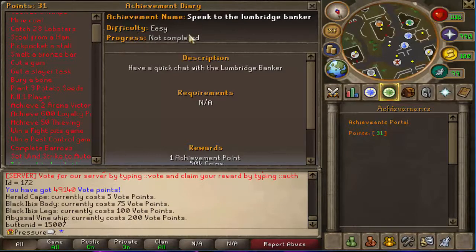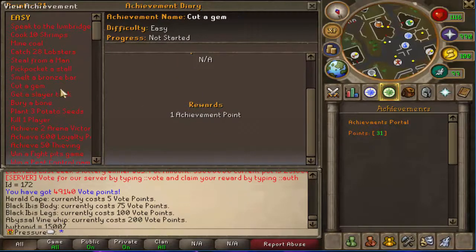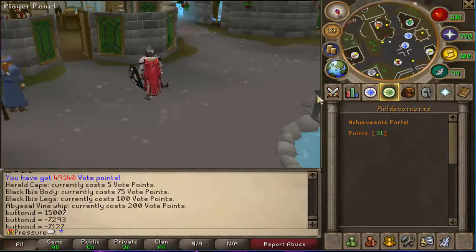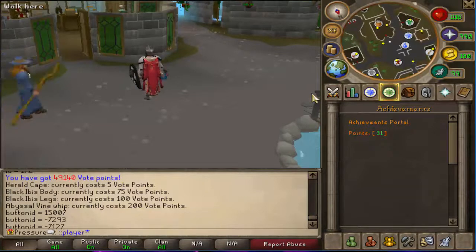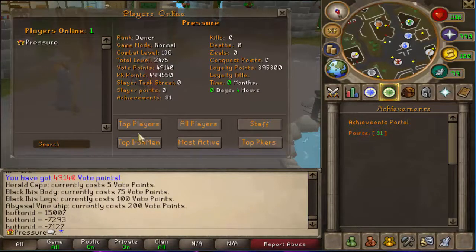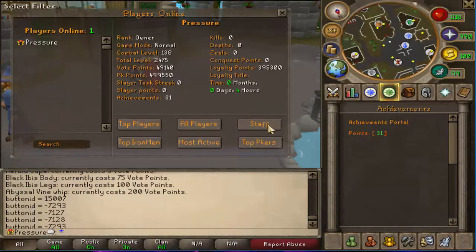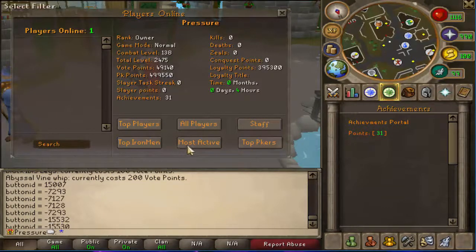I also don't take any credit for this interface right here. I'll change around all the achievements but the actual interface design — as you can see it's written right there — I had no part in that. Same with the player interface, which I do like. There's top players, all players, staff, and apparently top Iron Men, most active, and top PKers, which is pretty awesome.